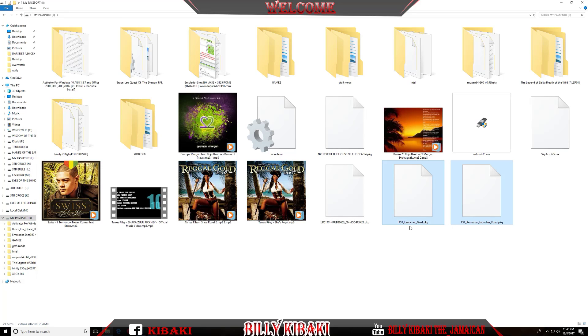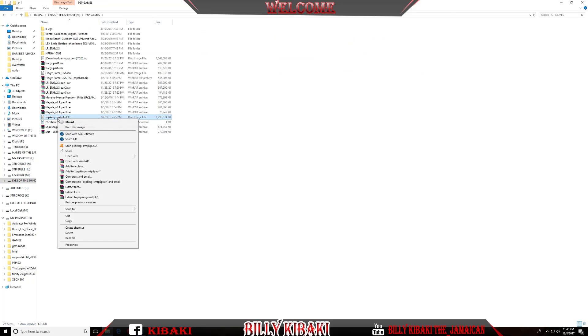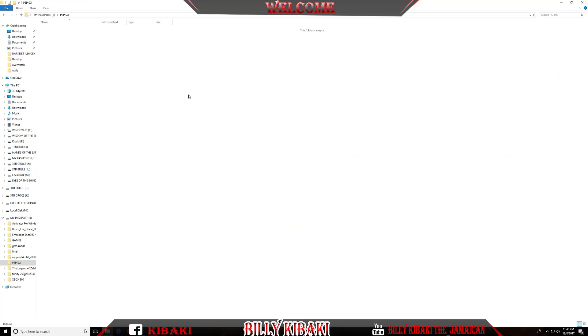Just in case one of these doesn't load the game, you can use the other one. On your portable hard drive, create a new folder and call it PSP ISO, all caps. Now let's grab a PSP game — I'll copy one over and paste it inside the PSP ISO folder.